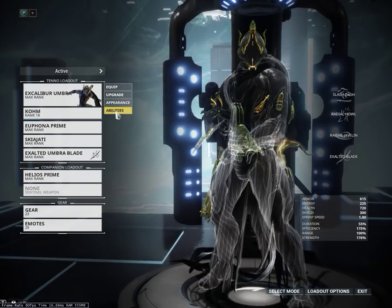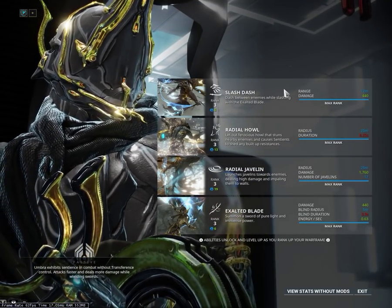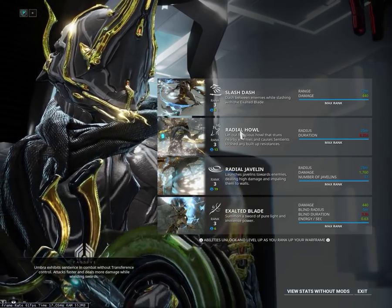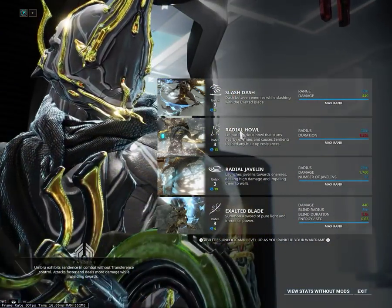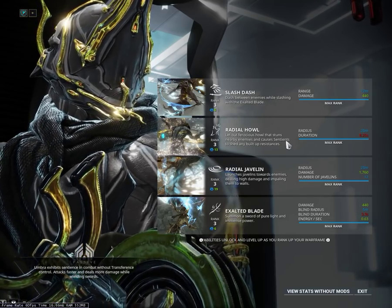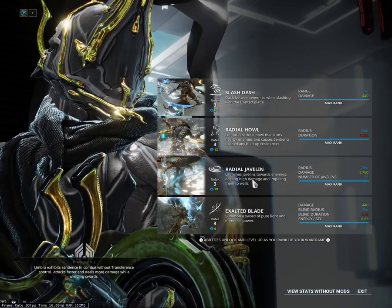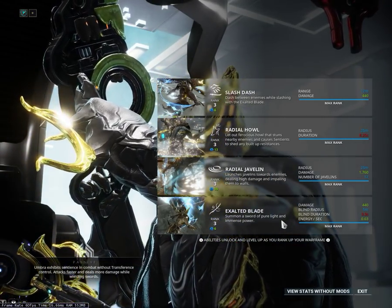If we go to abilities, you can see we got Slash Dash, Radial Howl — which takes longer to activate than Radial Blind but it strips off Sentient resistances, it's pretty much the same otherwise. Radial Javelin still sucks as always. And Exalted Blade — I'd say that is better.